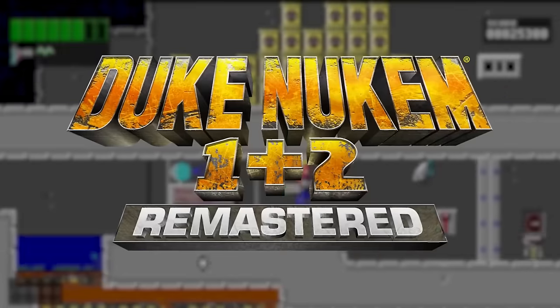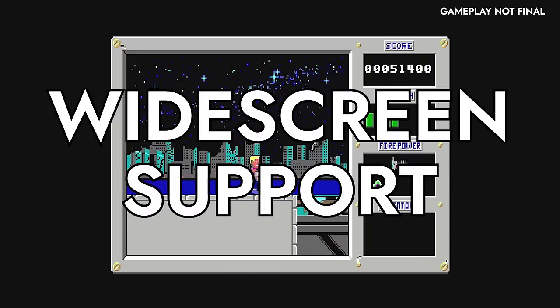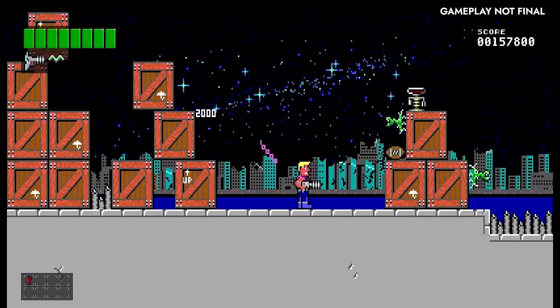They also have some new budget-friendly handhelds that they wanted me to check out. So we're going to be checking out the handhelds first for a little bit just to see how they sort of work, and then we're going to get into the meat and potatoes. The Duke is back. Hail to the king, baby.